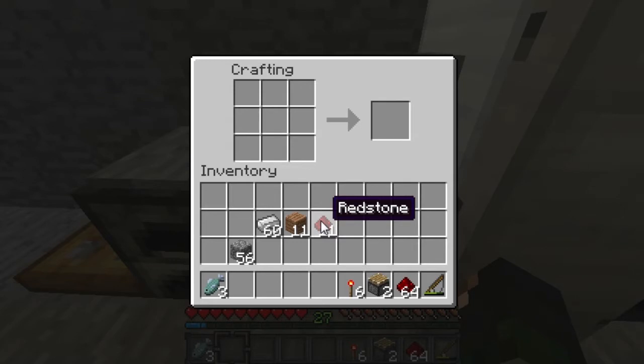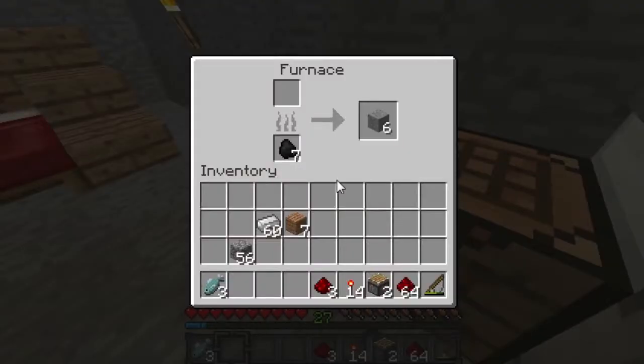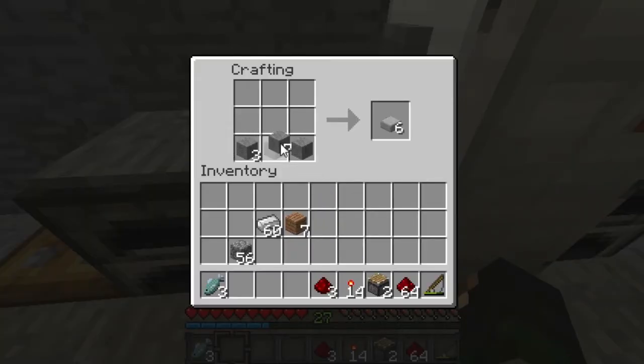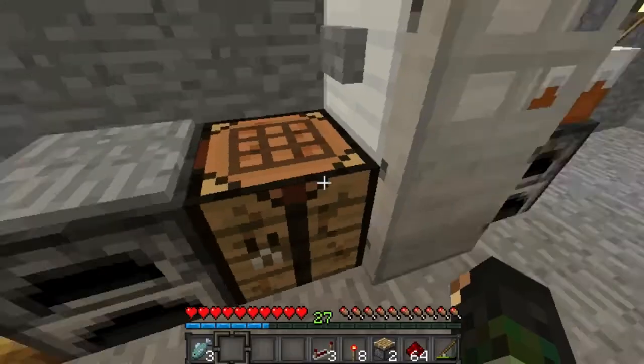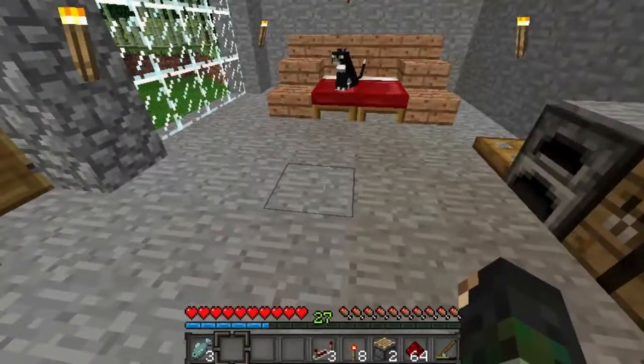We're going to need three repeaters as well. Two, three, four — we're going to need six more torches so we'll just do this. It's always good to have too many rather than not enough. Smoothstone — we need to grab that. Then we put the smoothstone at the bottom, three repeaters, two redstone torches in the middle either side, and one, two, three redstone in the middle. Three repeaters — that's all we need, I believe.